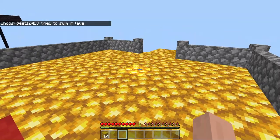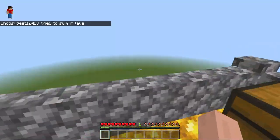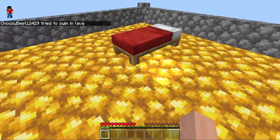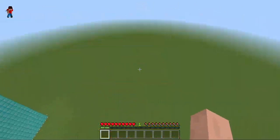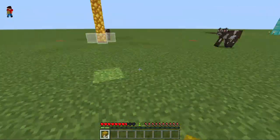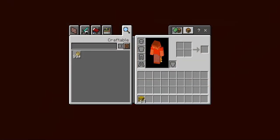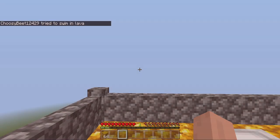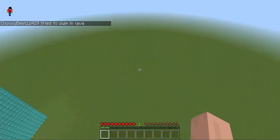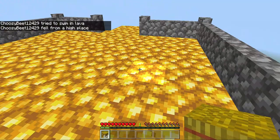Now what will happen is that the hay bale will be inside my inventory — I have to open the inventory, take it out, and land on it. We will have to do this five times in a row. Let's go — oh let's go, I'm so good! I have to do it again.